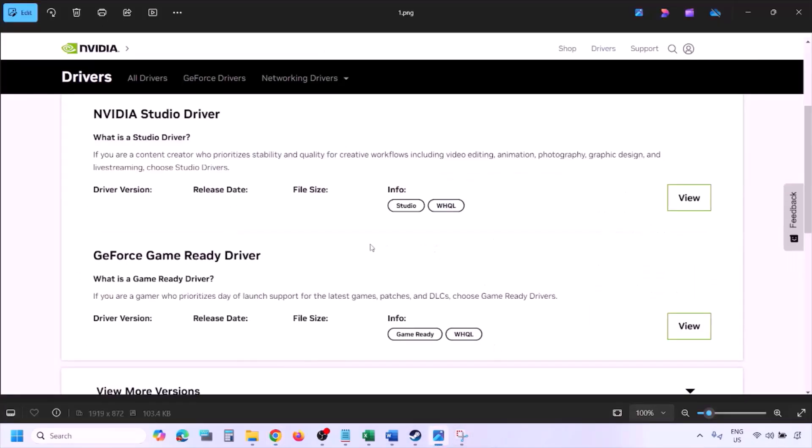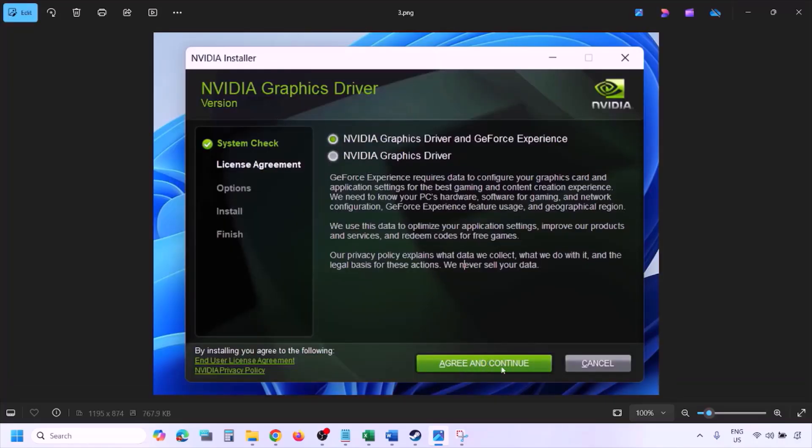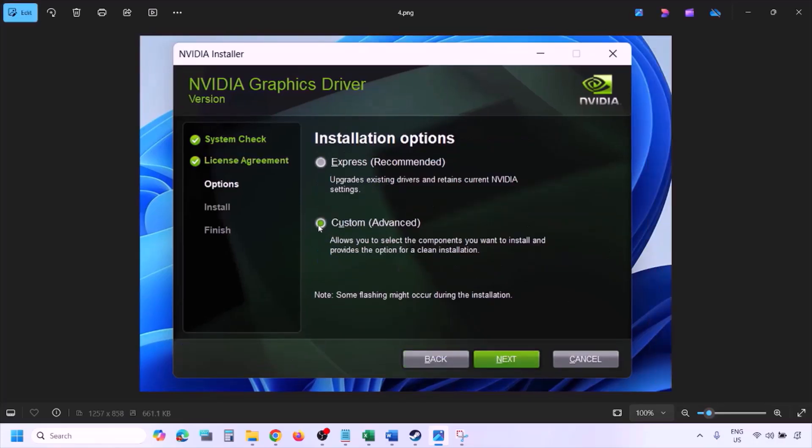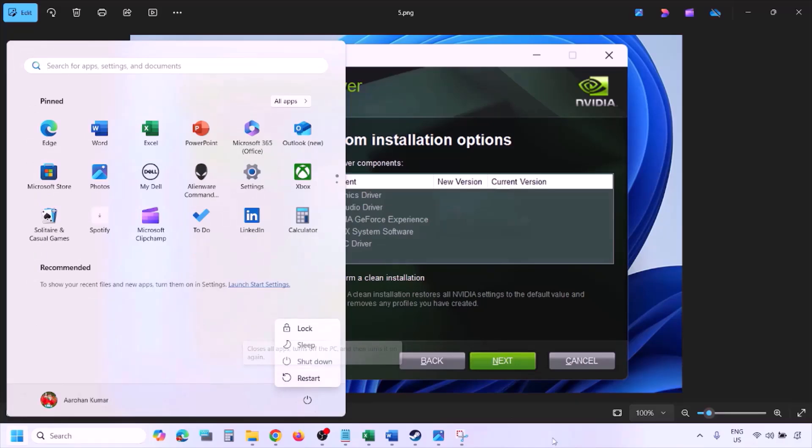Once you click Find, you will see the latest GeForce Game Ready Driver. Click View, then Download, and let the download complete. Run the exe file, click Agree and Continue, select the Custom option instead of Express, click Next, and put a check on Perform a Clean Installation. Click Next, let the installation complete, restart your computer, and then launch the game.